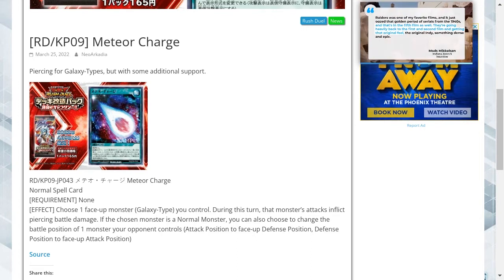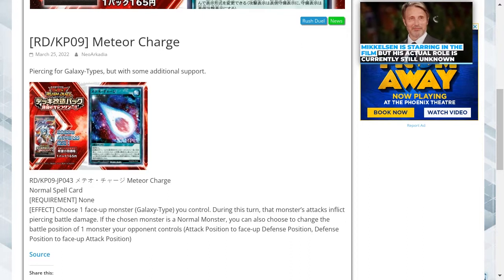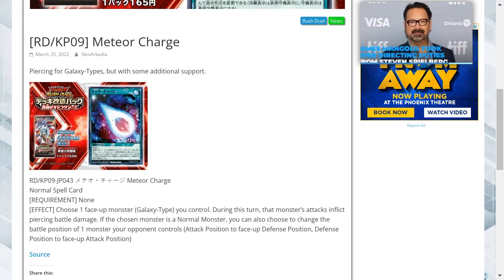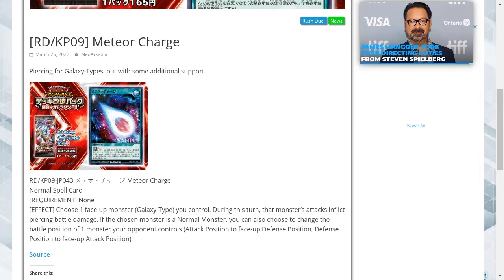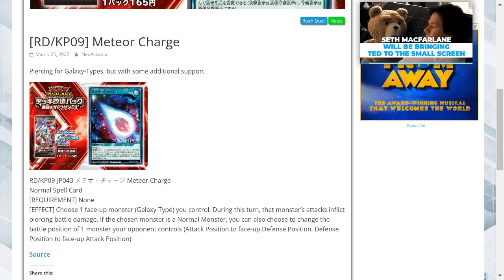You can change it from attack position to face-up defense position, or defense position to face-up attack position. The purpose of this card is a bit like Fairy Meteor Crush — it inflicts battle damage to defense-based monsters. You get an additional effect if you chose a normal monster, letting you put it into a weaker position and hopefully get over that monster.